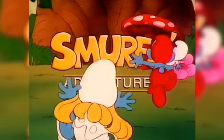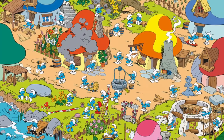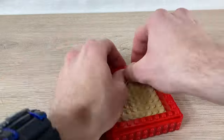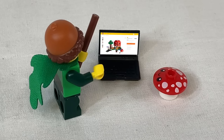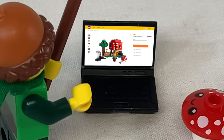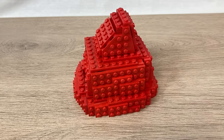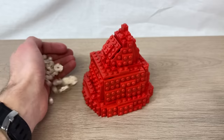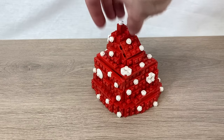I grew up watching reruns of the Smurfs, and there's something so iconic about this spore-based architecture, which I want to try to recapture the magic of today. I am definitely not the first to build a LEGO mushroom house — one of the new 2022 Minecraft sets is literally called The Mushroom House — but we'll try to give ours an extra bit of character to stand out. For one, we're allowed to use circles, which we can attach to our red studs-on-all-sides base to get that classic speckled effect.